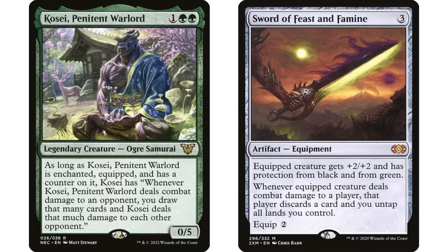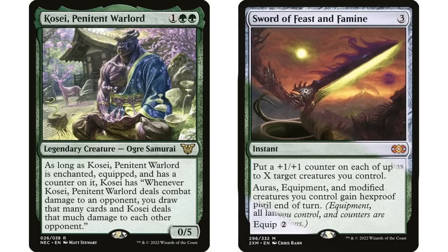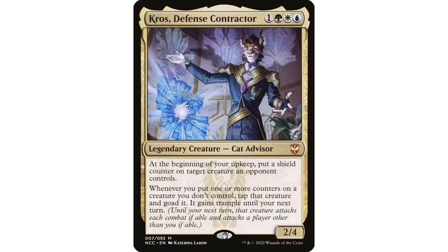Even if you have a card that puts counters on your creatures — like Silk Guard, which is in a lot of these decks — that puts a +1/+1 counter on each of up to X target creatures you control, that's not going to work either because you can't target your commander if it has protection from green. So really, Sword of Feast and Famine, even though it's one of the best equipment in the entire format, just has no business being in a Kosei deck.